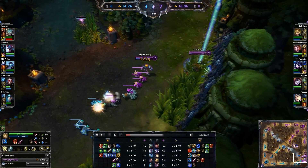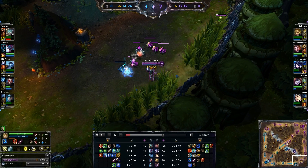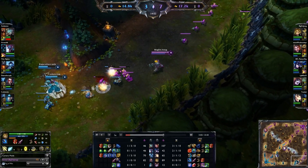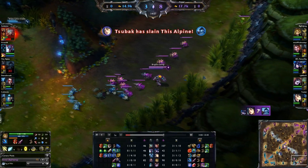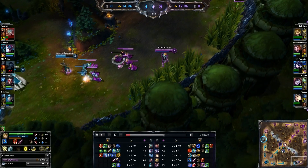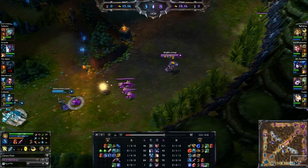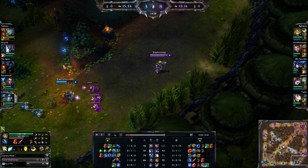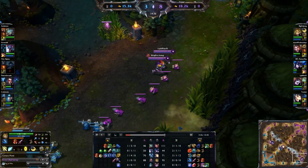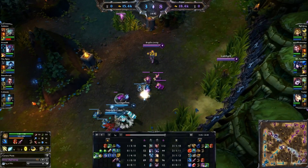I've seen some variations on this build. Not everybody starts with such a strange start — I rush straight away for the Spirit of the Elder Lizard, buying some long swords to start off. I've seen some people who will actually go for the early Tear and start stacking it up right away, though that leaves you very weak in the early game. I've also seen other people start with a very standard start — go with a Bloodthirster, start with the BF Sword on their first trip back, rush straight to a Bloodthirster, then go to Spirit of the Elder Lizard, then Muramana, then Iceborne Gauntlets. That build is a little more of a standard build tweaked for this style.